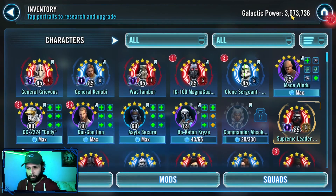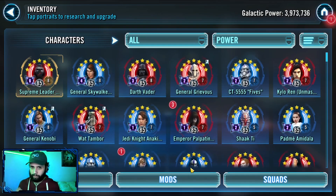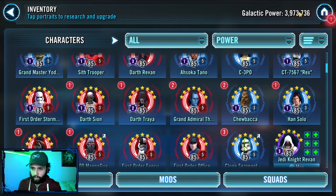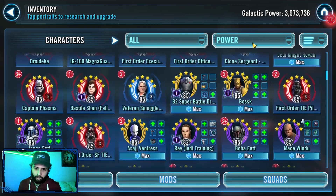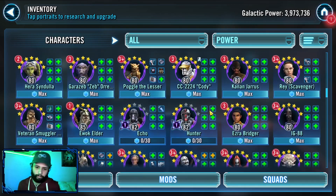My roster right now is below 4 million GP. As you know, I made this mission of bloating my roster — I also made a video on that if you want to check it out — on how to bloat your roster over to 4 million. What I did was basically take some characters up in GP in regards to fleet and whatnot. But let's talk about some of the teams we had to use to go through Conquest now.